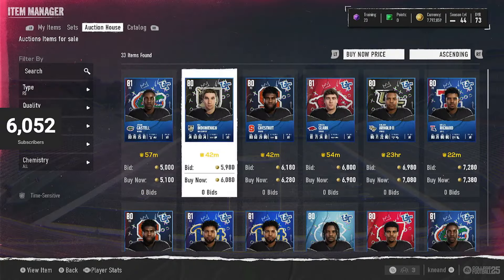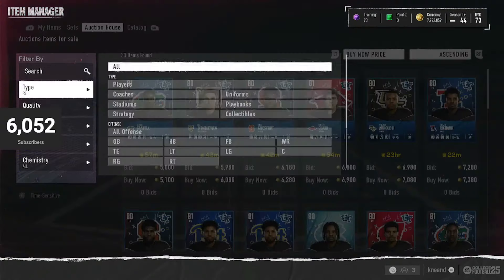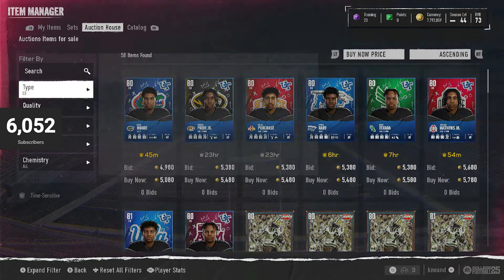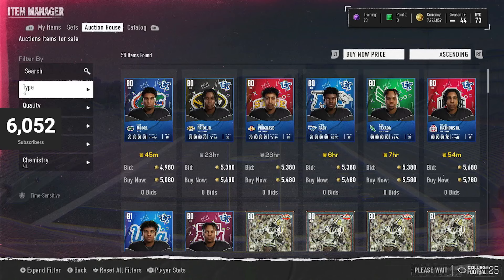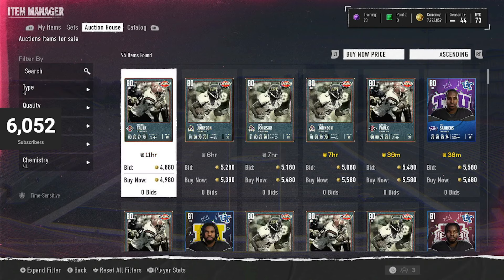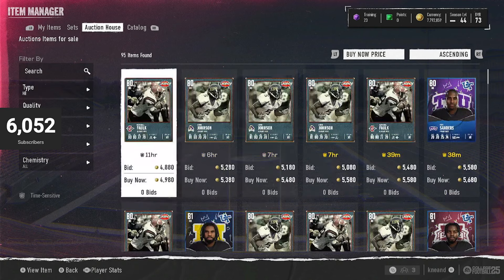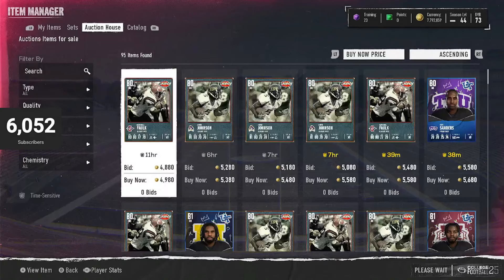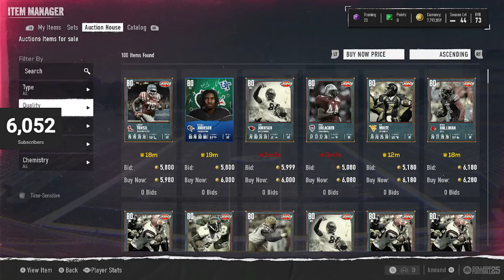Now, some of these do sell for a little bit more — free safeties a little bit more than others, cornerbacks maybe a little bit more. These 80s have become very, very cheap, so you really don't have to worry about anything. At 4,900 you're not going to make too much, but it'll be a little. So 80 to 81s is not too bad.